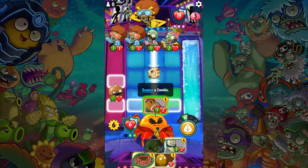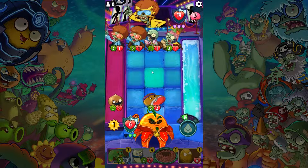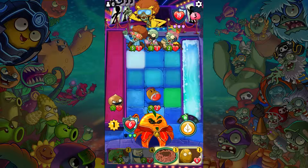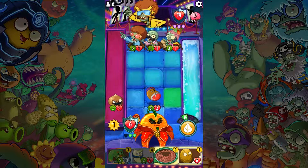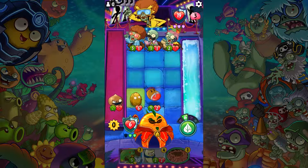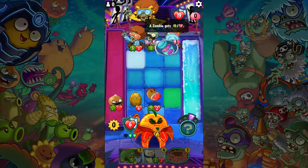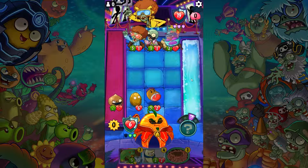You're going to die if I put you over there, so no — I'm going to put you over here. Let's get rid of the disco zombie, just because I can. That's plus five damage right there.